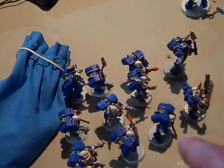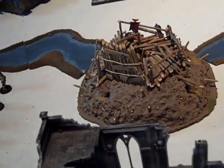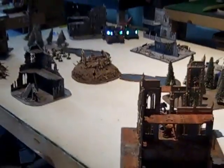We are going to deep strike five Grey Knights and the Terminators. Five scouts are going to outflank and come in from reserves. We tried to seize initiative — failed the first roll, got a re-roll, failed the second roll as well. So we're going to go second turn, and Chaos gets first turn.